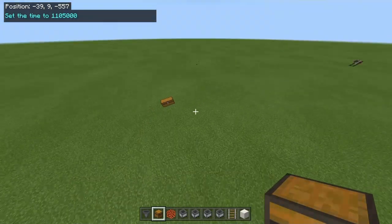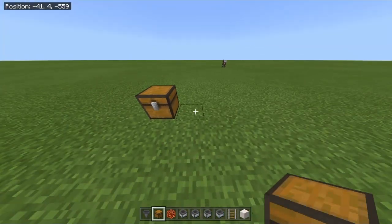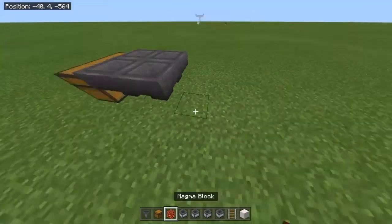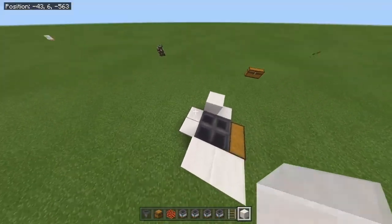First thing, go to an area that is at least 200 blocks away from any village or any working station. First thing that we're gonna do, we're gonna place our two chests like this, and place four hoppers going into the chests. Take your blocks and we're gonna cover up these hoppers, as you can see, and go three blocks up for now.